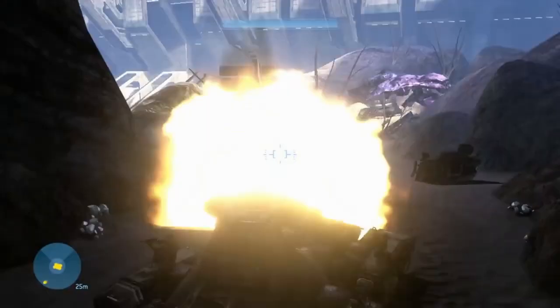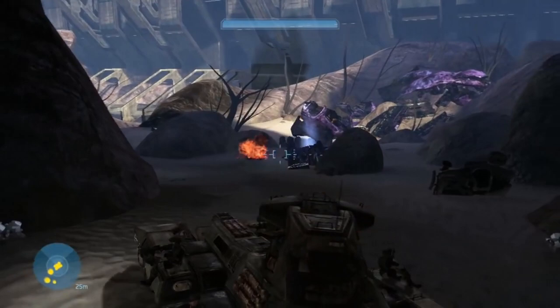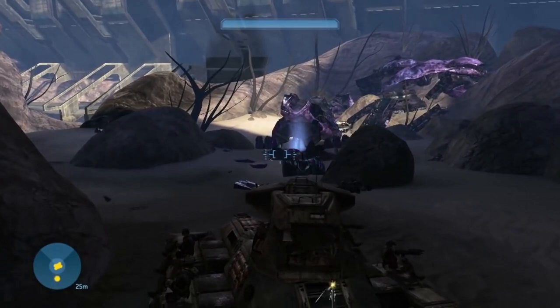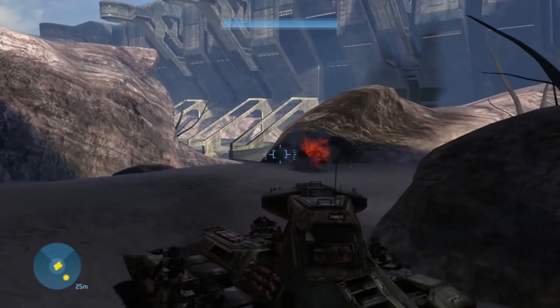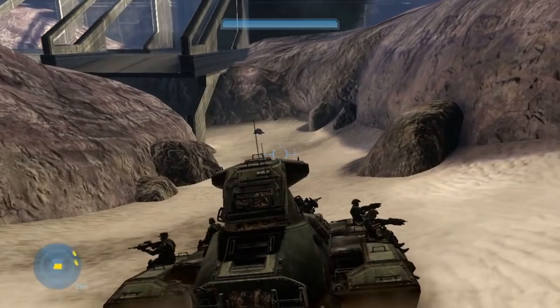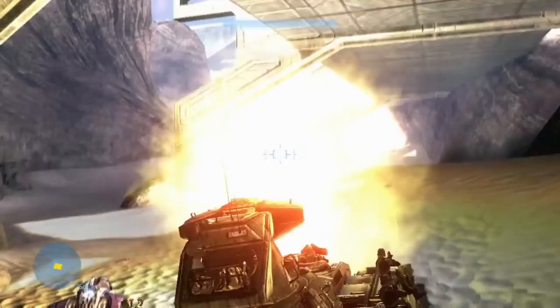The Scorpion main battle tank is as instantly recognisable as the Warthog, and its size, design and power speaks to something very primal within us. Although Halo takes place in the 26th century at face value, tank technology hasn't advanced very much from our current real-world counterparts. The Scorpion still functions exactly as you'd expect a tank to function, and the offensive and defensive features are still simply variations of modern-day tanks. But that is at face value. The reality of the internal workings of this behemoth of rolling armour, and some discreet innovations that have been made, make this tank a very different beast altogether to even our most powerful tank platforms nowadays. But how so? Well, that's what we're here to find out.